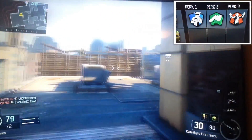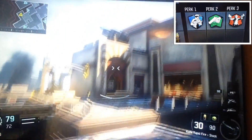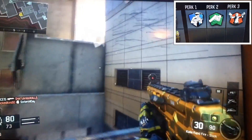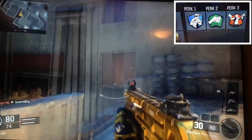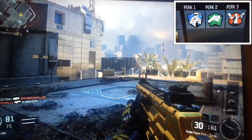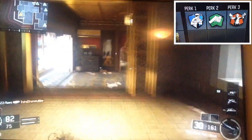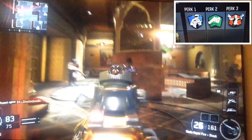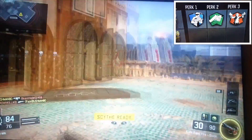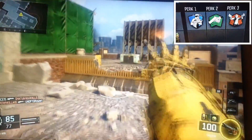Gung-ho allows you, when you're running, to reload and throw lethals and concussions while sprinting or jump-shooting. So that's why it's really helpful for me — I can be really fast and attack really well, throw the stuns in, and then get into the building or wherever I'm trying to get. That's why I use gung-ho.